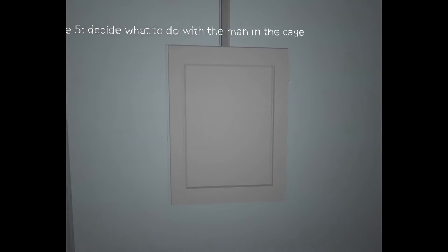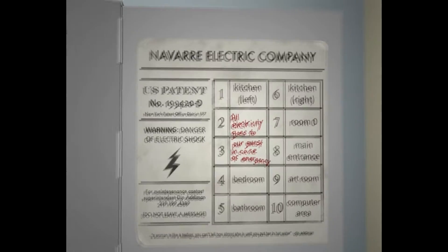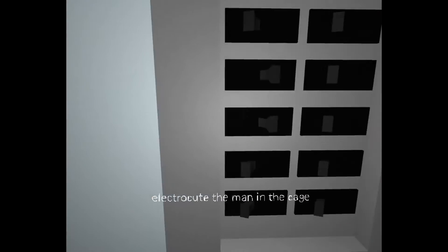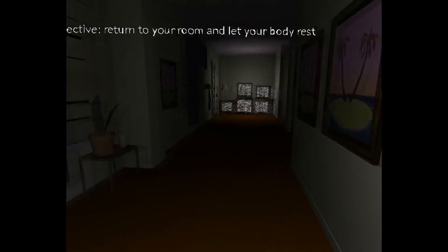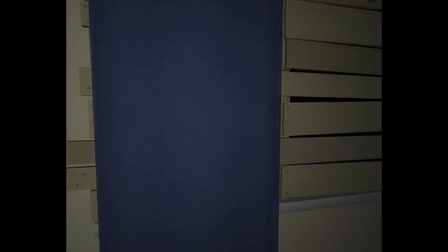Decided to do it — with the man in the cage. Let me open this. What button is it? Is it... Room zero? Electric. I think I did it. Return to your room. I wanna see though. I hear electricity.